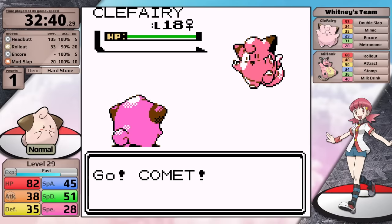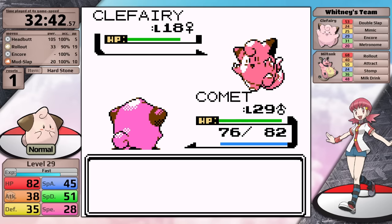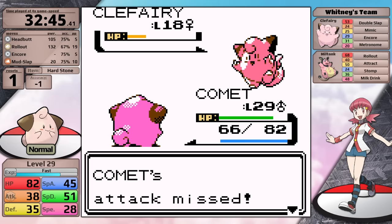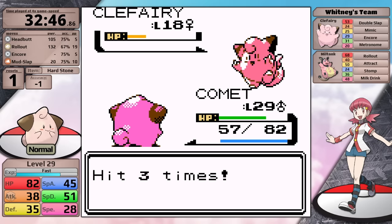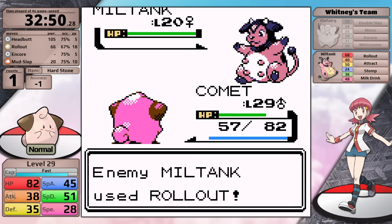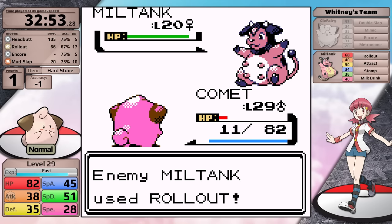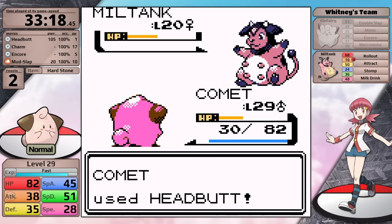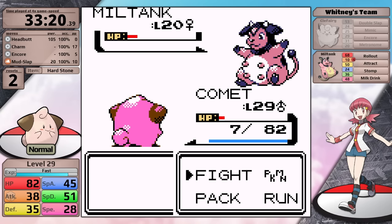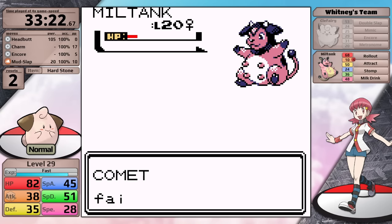Whitney leads with Clefairy, and I'm going to go for Rollout right away, getting this move set up for when the Miltank comes out. The only flaw to this strategy is if Rollout misses, I won't have much damage for the Miltank. In this case it misses against the Clefairy, and then when I try to set it up again it crits the Clefairy, meaning I am going to hit Miltank with a turn 2 Rollout - but that is if I don't miss, which is what happens right away, and Cleffa gets a quick loss. In the next fight, I used my Bugsy strategy against the Miltank - using Charm to lower its attack stat hoping that it will miss Rollout - but it just refuses to miss and finishes Clefairy off quickly.